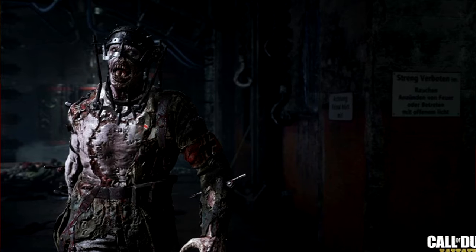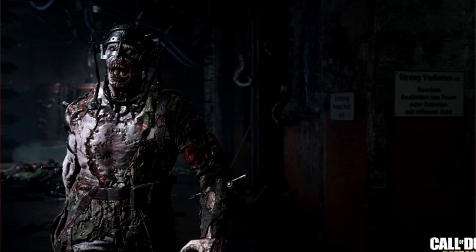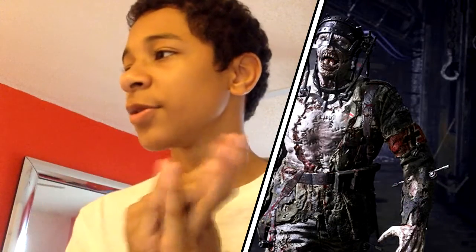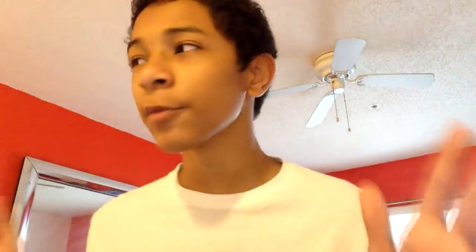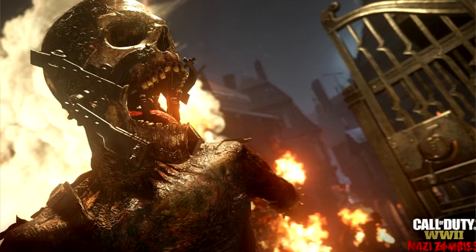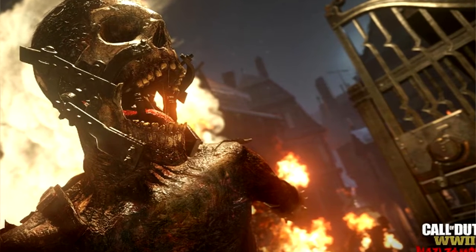The next picture is in some sort of bunker or something, and we can see a zombie with the mechanical parts attached to it. There's not really much to say here other than there's a bunch of chains and hooks in this area that the zombie's in. The next picture is kind of similar and is clearly from the trailer but in a mirrored way. I definitely remember seeing this zombie in the trailer, so there's really not much to say since it looks like a previous screenshot I already covered.